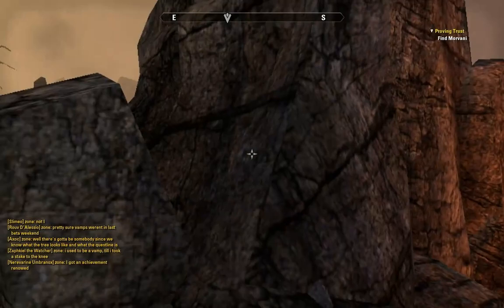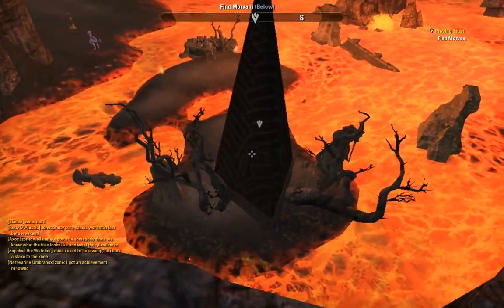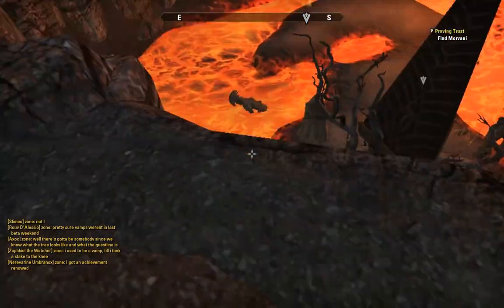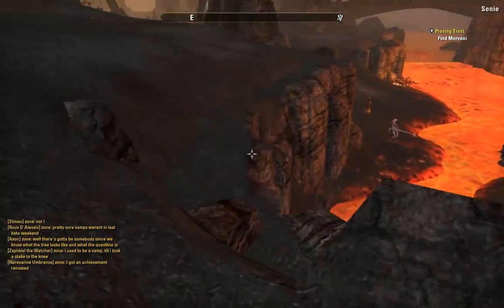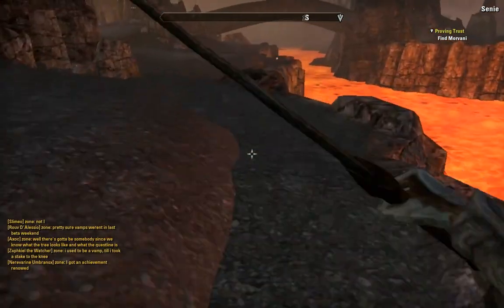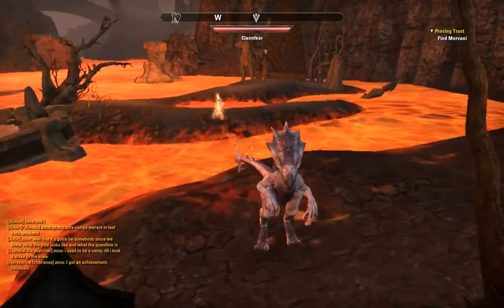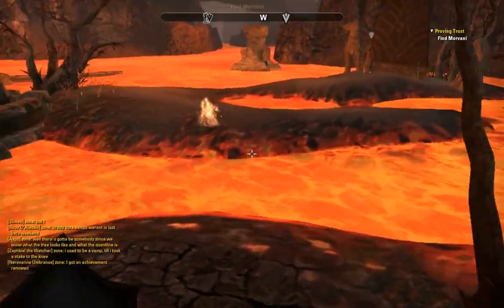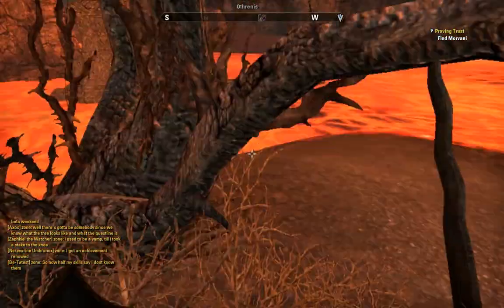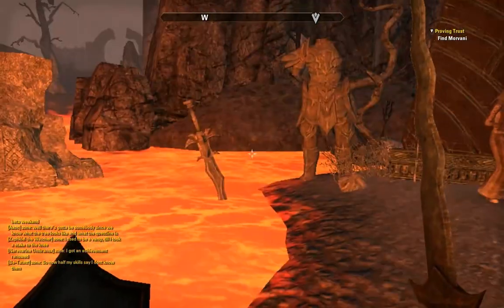Morvani is down there. What on earth is that thing? She's in trouble, isn't she? What's she doing — something Daedra? It's like a shrine.